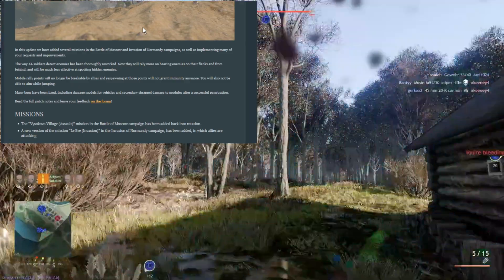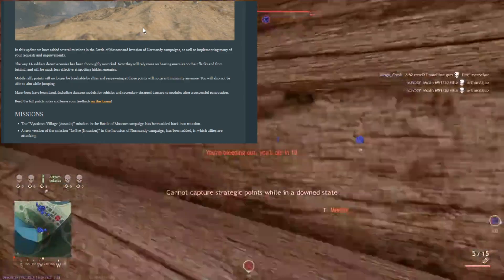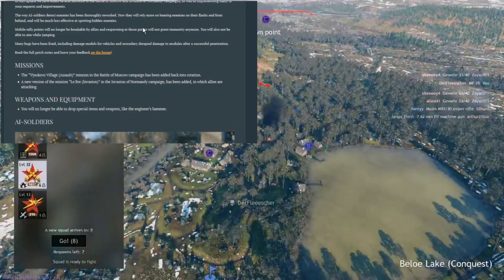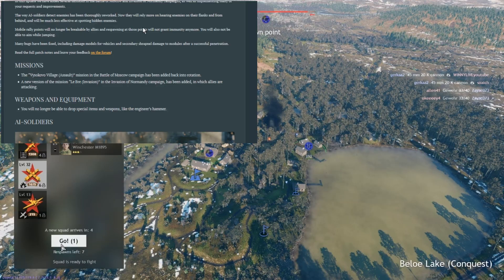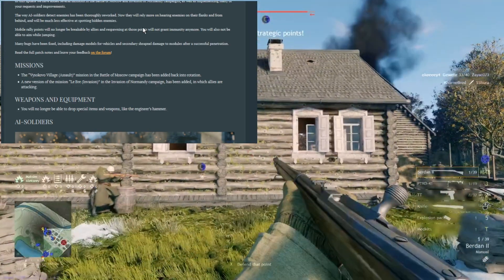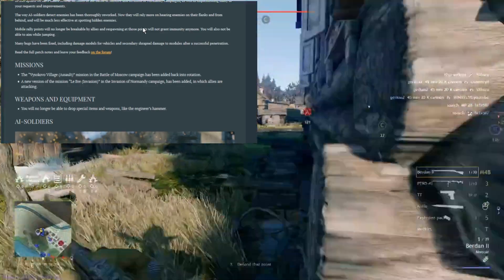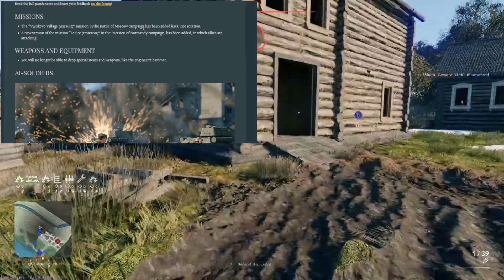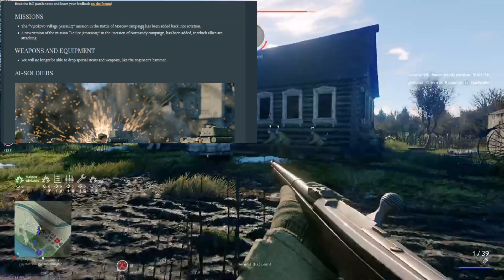They also worked on some damage models, specifically for secondary shrapnel damage — we will see how that affects the tanks and the planes. The Visoko village assault map has been brought back to the battle of Moscow campaign. There is also a new version of the Le Bray invasion for the Normandy campaign where the allies are the attacker. Also, you are no longer able to drop special items like the engineer hammer or the radio operator set.